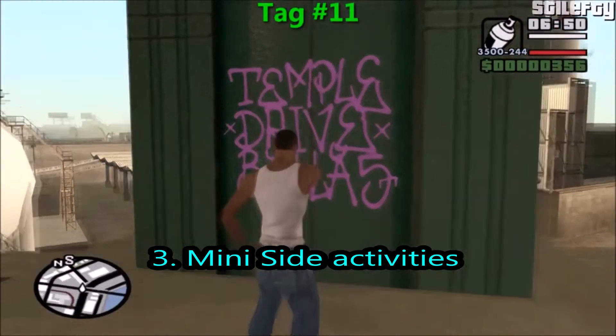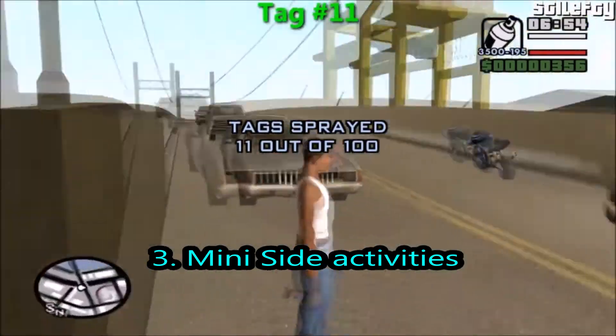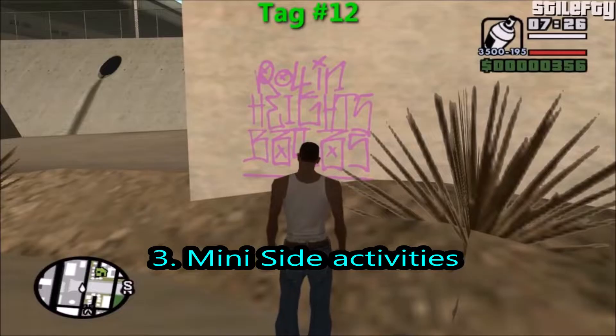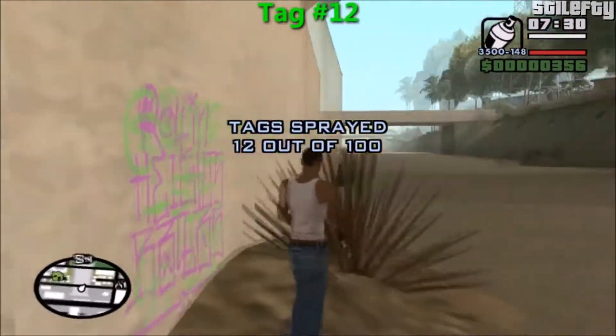The same could go with Vice City packages, like drug packages and general packages they should bring back. Even red balloon popping from Vice City Stories — they should bring back those passive collectibles, and I think it would be more fun. And even add a spray can as a weapon — that was a good weapon to use.